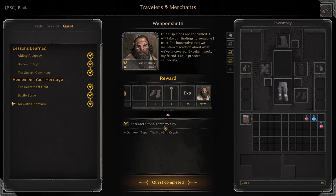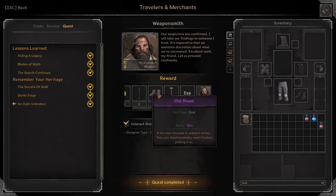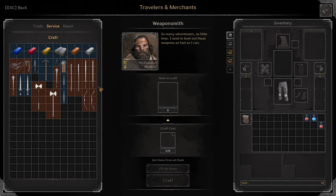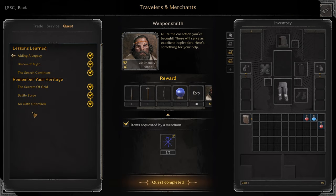An Oath Unbroken: Interact with Storm Tombs 25 times — this is an annoying quest. Reward: Epic Magic Staff, Epic Old Shoes and Epic Warmole. That's it for Weaponsmith. Once you have the quests done, the service tab doesn't have anything special yet — we need more Weaponsmith quests, which are probably coming this week.